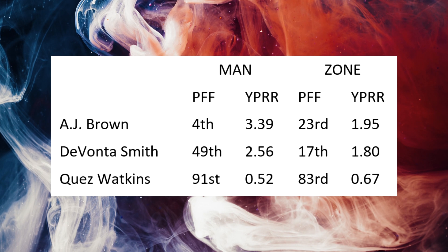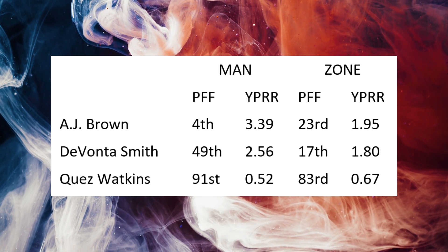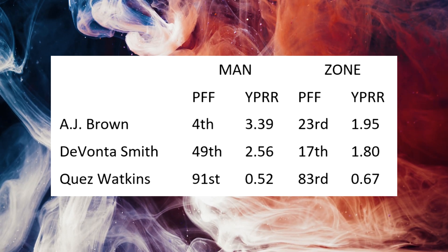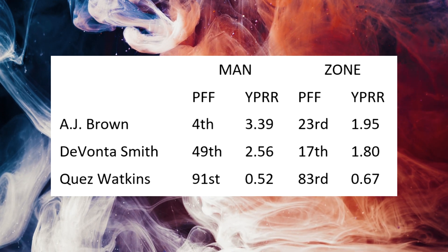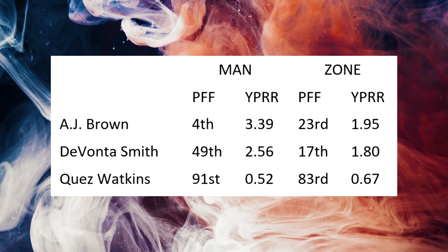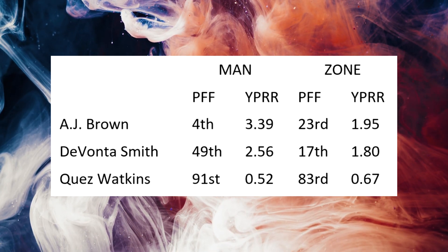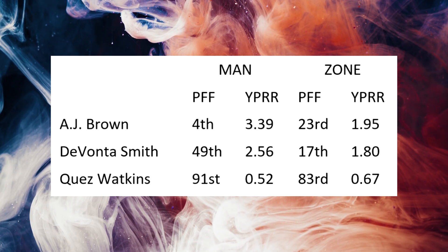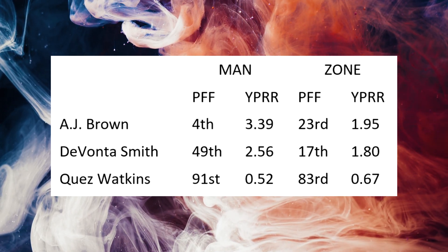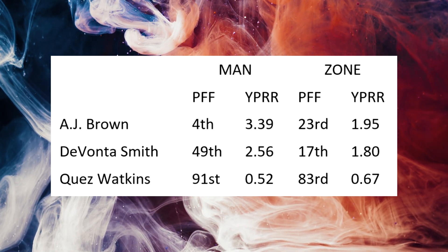First, this chart — I'm really only going to focus on A.J. Brown here, but I figured I'd show the whole chart in case you were interested. At the top of the list, you see A.J. Brown's splits when he is in man versus when he is in zone. When he's in man, he is dominant — fourth best PFF grade, and his yards per route run is 3.39. That's an insane total. Anything over two is absurd, so getting it over three is nearly unheard of for an entire season. In zone, he's still good, but not quite as dominant — 23rd PFF grade, 1.95 yards per route run. You'll take those numbers any day of the week, but they're just not quite the dominance that he has in man.